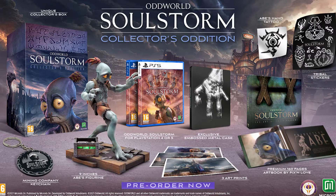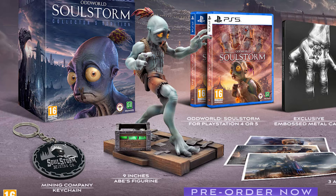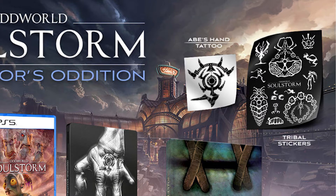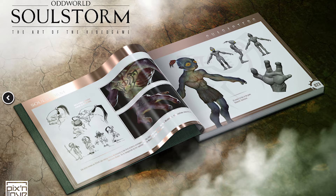The collector's edition features a unique collector's box, a mining company keychain, a nine-inch Abe figurine, the game with the Day 1 embossed metal steel book, three art prints, Abe's hand tattoo, tribal stickers, and also the previously mentioned art book by Pixnlove, which features 160 pages of concept art from the developers.